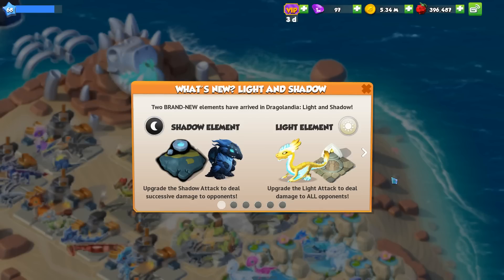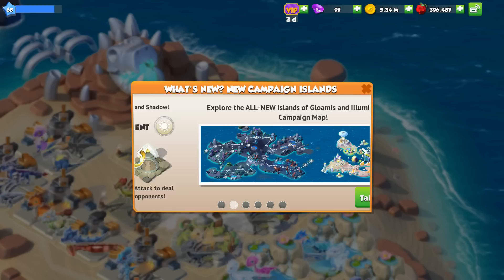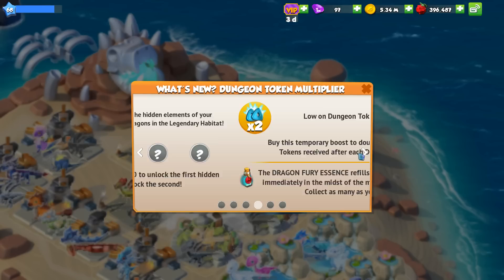Hello everyone and welcome to this very exciting episode of Dragon Mania Legends, because PC and Windows devices finally got the shadow and light element update. Look at all this stuff — we get the hidden elements for legendary dragons, the light and shadow, the dragon fury essence things, the book of dragons, tranquil garden.